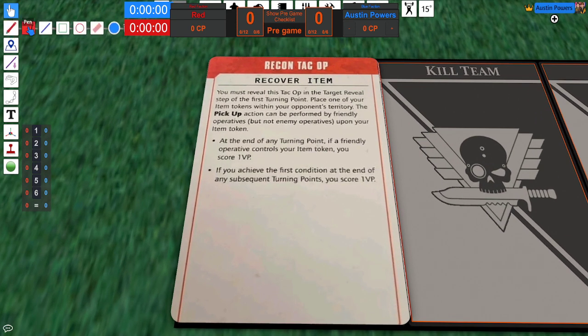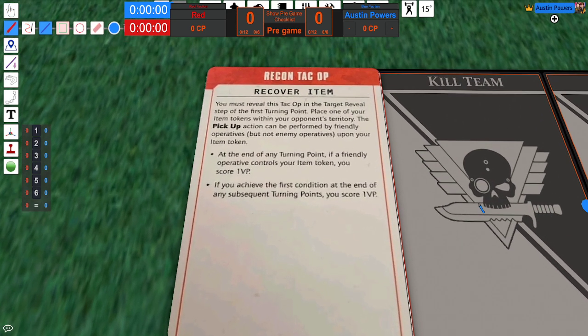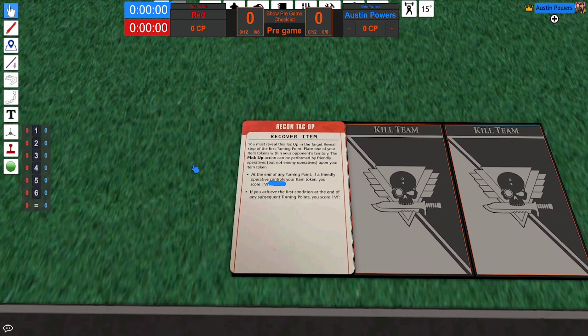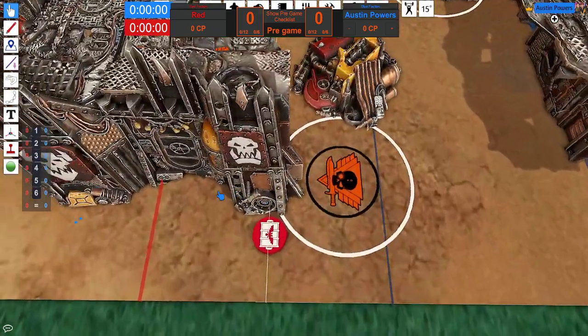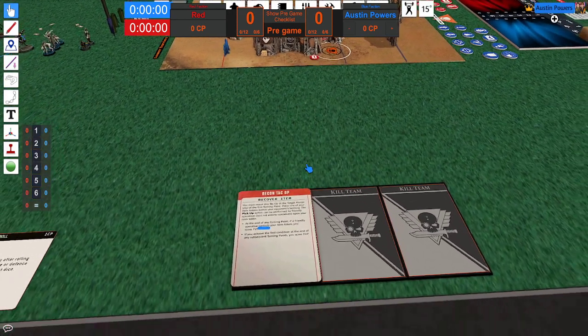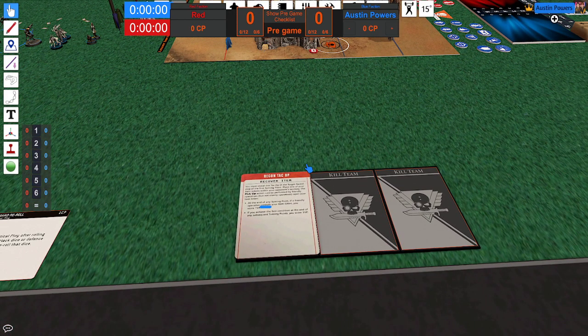One thing I want to highlight here is control. This does not mean carry. You do not have to carry this token in order to score it. You simply have to control it. And just like anything else, you control something if you're within two inches of it, unless stated otherwise.